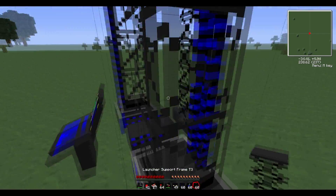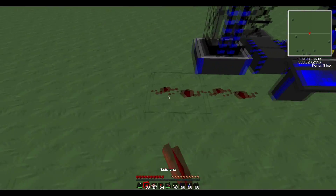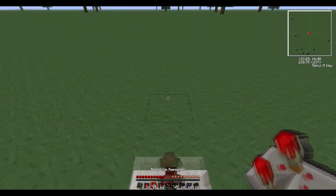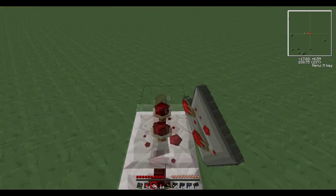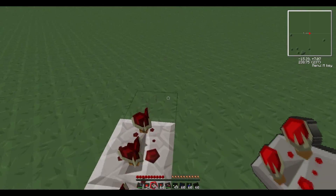First, you just put down your basic missile stand and what you're going to want to do is run some redstone — don't worry, it's easy redstone. You can set repeaters or regular redstone for this part, it doesn't matter.